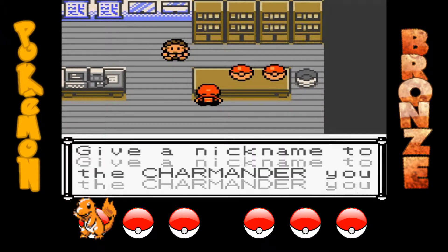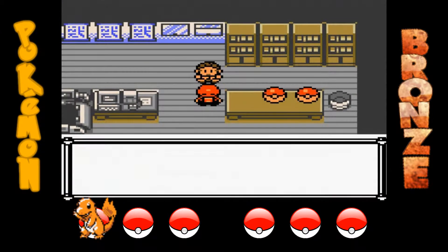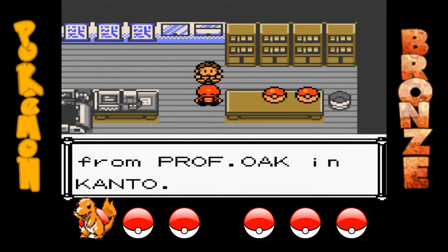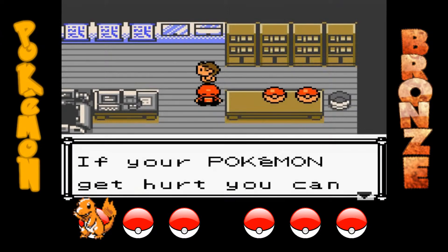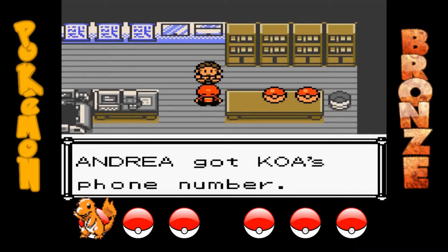Mi fa scegliere il soprannome. Lo chiamo Cenerello — mi sono ripromesso che se avessi mai scelto un'altra volta un Charmander in un qualsiasi gioco Pokémon, avrei scelto il nome Cenerello. Per fortuna non è Cenerentola o Cenerella, perché sennò Disney mi cita per copyright. Quindi Cenerello va bene.